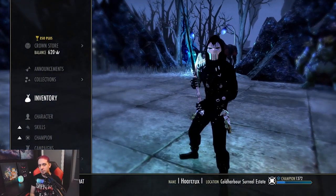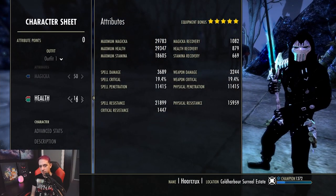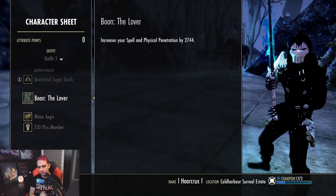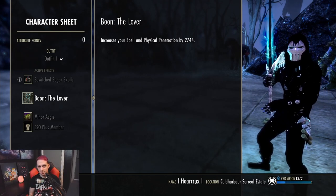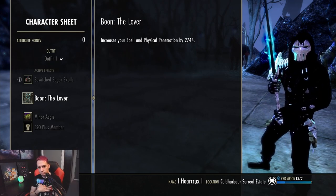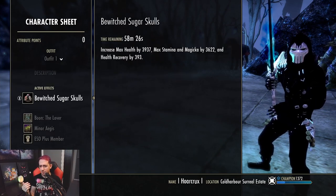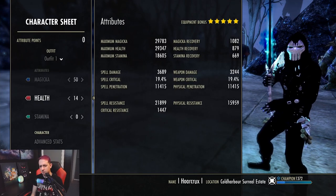First of all, I think ideally the race needs to be Imperial. I am a Breton — I'm not going to throw money at this game to change it. Mundus: the Lover. This is personal preference. I want to push more damage on this build. There are two other alternatives: if you need more Magicka sustain, go with the Atronach; if you need more Stamina sustain, go with the Serpent. I personally just want the flat damage from the Lover, and that gives you the most bang for your buck compared to the Apprentice, which gives you spell damage — but the amount of spell pen eclipses the spell damage, so always go with the Lover.